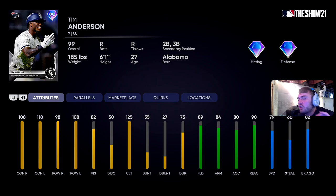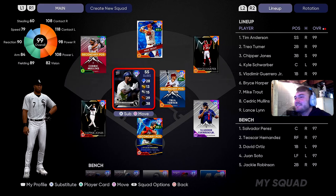Today we are trying out 99 overall Field of Dreams Tim Anderson. He hit a big bomba to walk off the game and got himself a 99 card. Really excited to use this — 108/118 contact against righties and lefties, 98/108 power, good defensively at shortstop. I know he's been out for a while but this is my first crack at him.